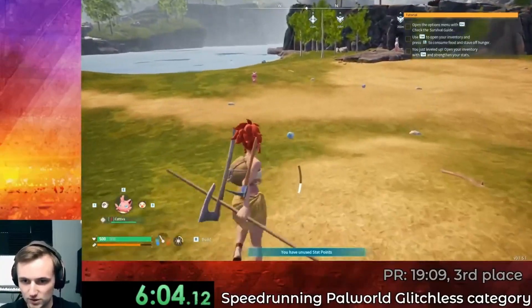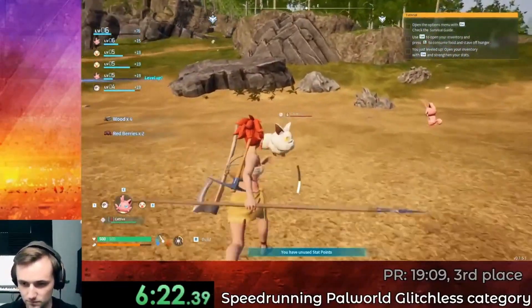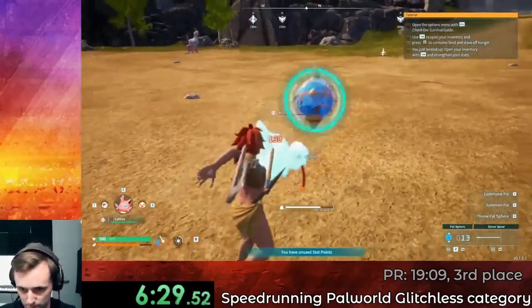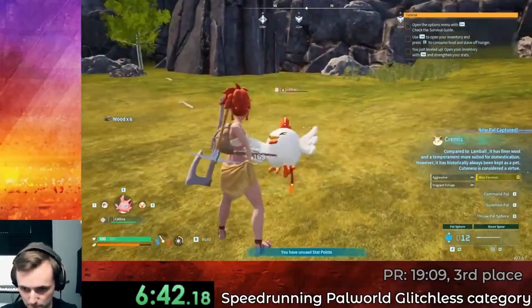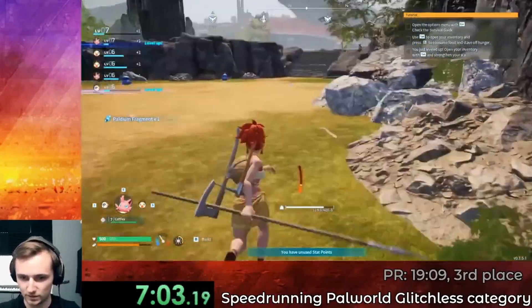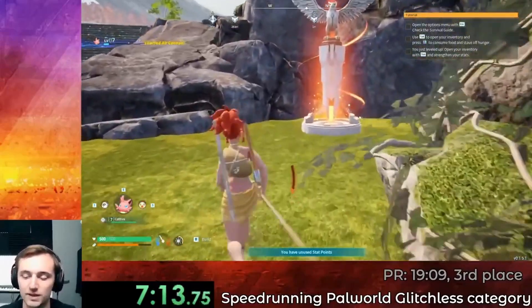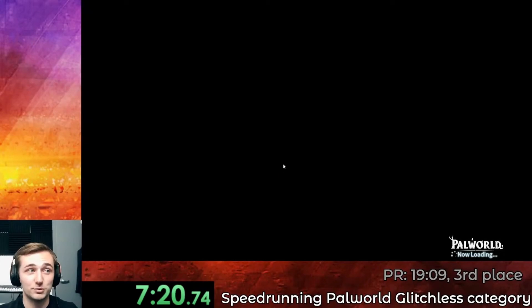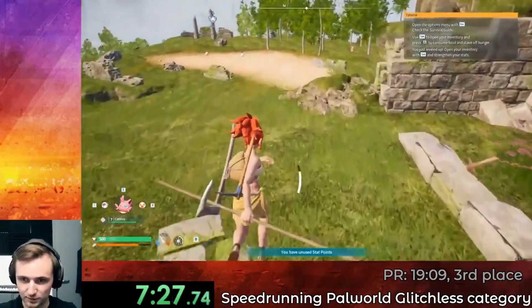Oh my god, two more pal spheres — what is this? I attacked the Cream Puff EV thing before attacking the Kativa because otherwise it'll run away. The key thing that I did differently in this speedrun that other speedrunners don't do is actually unlock this teleport thing at the very top so I can come back here and capture pals that are easier to catch again.